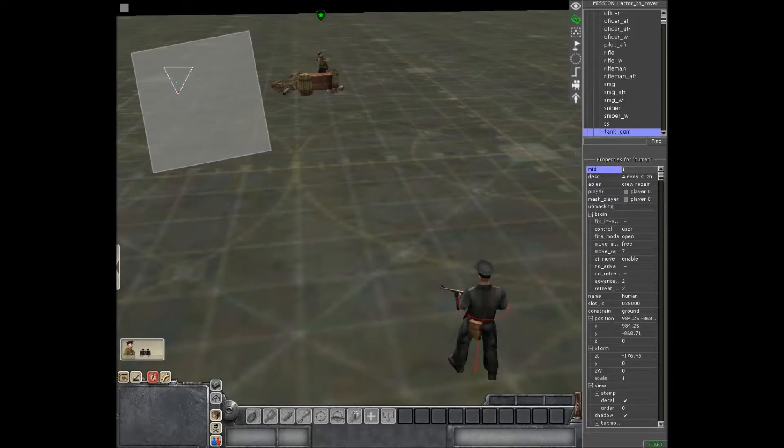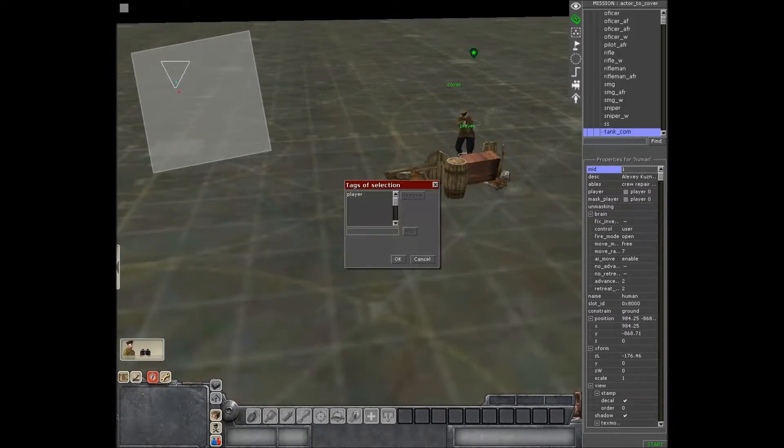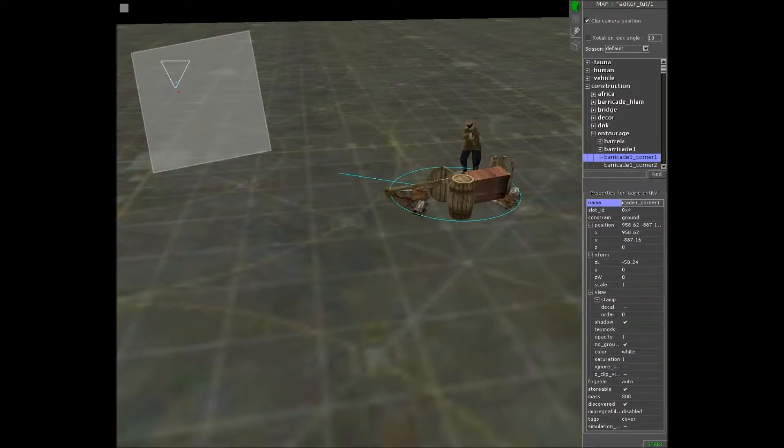So basically what you've got to do is have an enemy and your guy, and you've got to give your guy some tags again. I just call it 'player'. You also need to give your cover some tags — you've got to give it a map, which is F2, then do the same thing you'd normally do to get tags, and I just call it 'cover'.